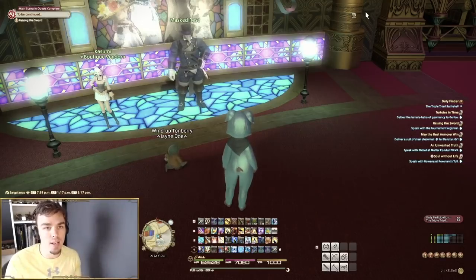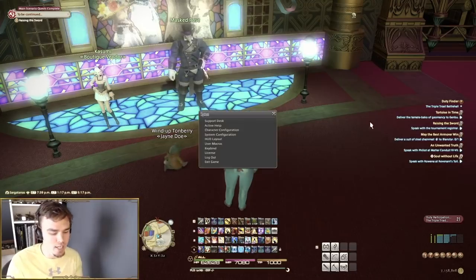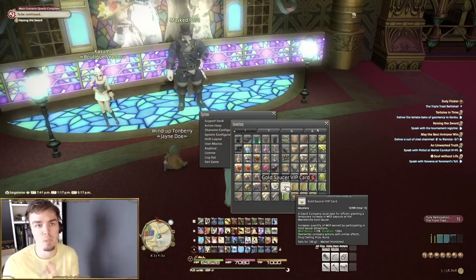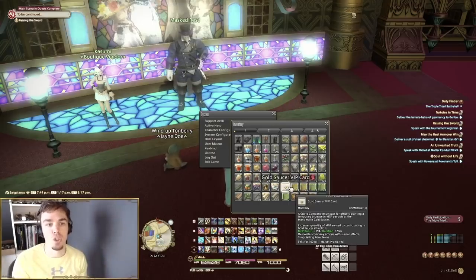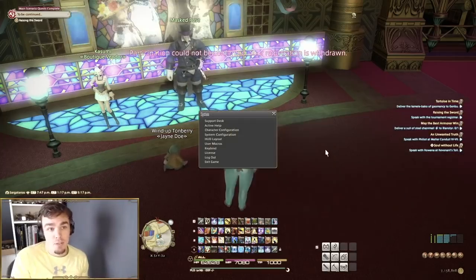On top of this, you can use a free company buff — I believe it's 10% — or if you're willing to do squadrons you can use the VIP card. You can only have one active at a time, and I believe a free company buff will overwrite the card. So I always default to the free company buff if it's active. If our free company has crafting and gathering buffs up instead, I'll use the card on myself. These are super easy to get.